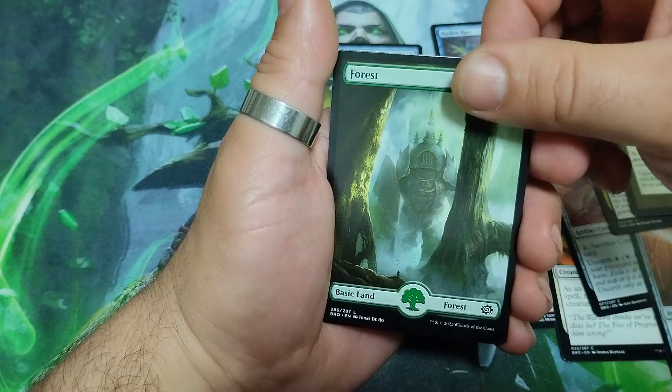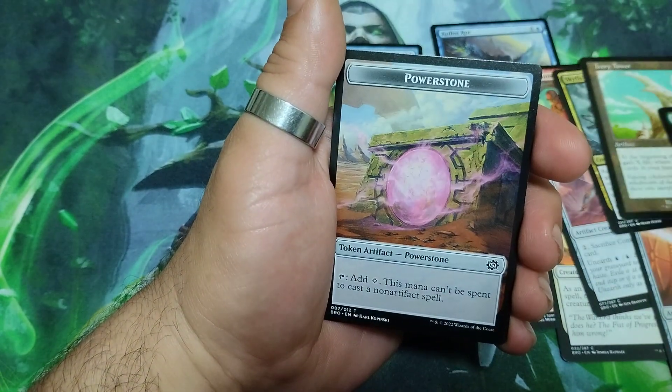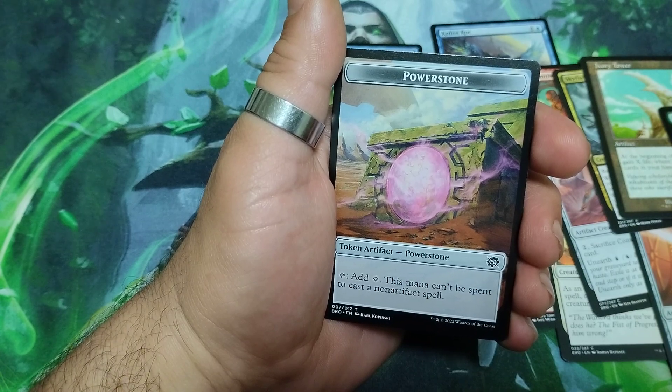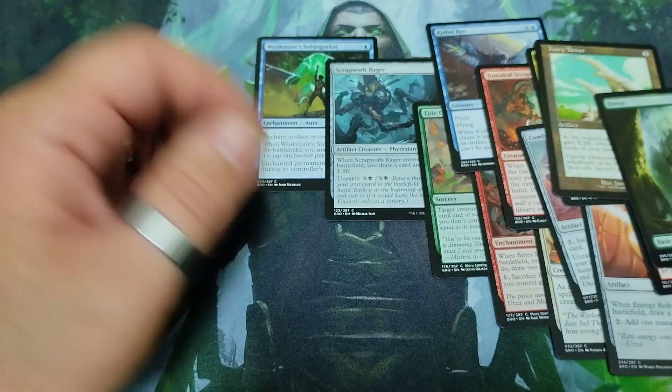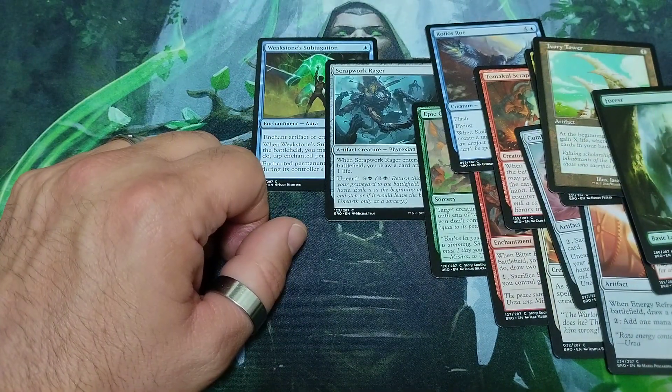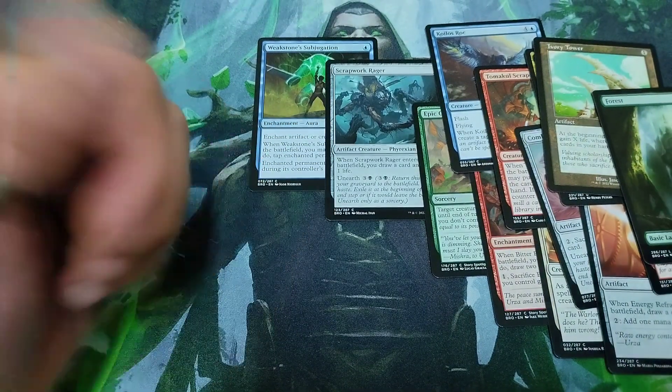And we have a Forest — full art! And finally we have a Power Stone token. Nice pulls in this one. This is what I have to share with you. I hope you like it and enjoy it. Until the next time, see you!